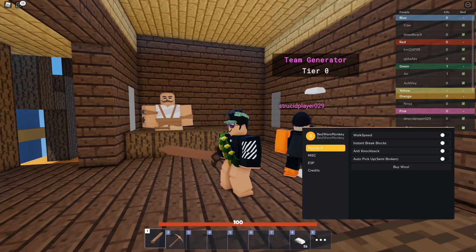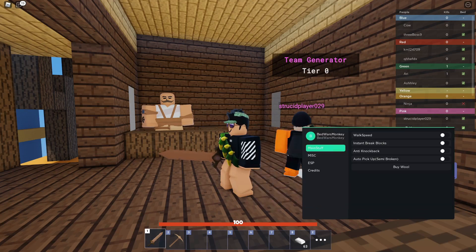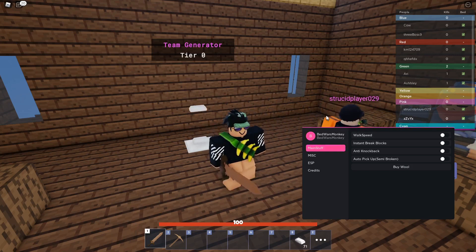Before I get further into this video — if you want a free no-key executor, you can use my free no-key executor called Vega X to run this script, or you could join my free Synapse X key giveaway. You can also just use a free exploit. All those links are in the description.